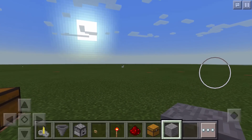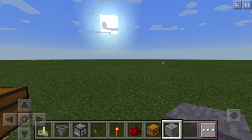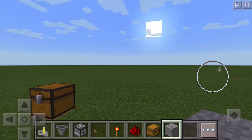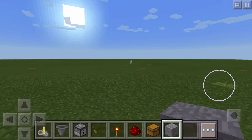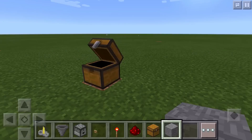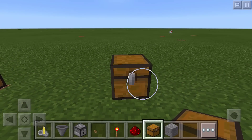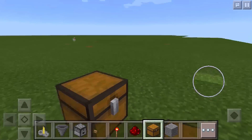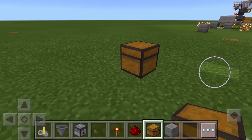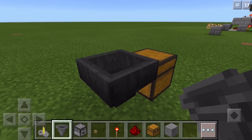First off, we have to realize that this can only be built inside of Pocket Edition. I have this little chest here full of water bottles because those are actually really difficult to get in creative mode. The first thing we're going to have to do is put down the chest that the potions are going to end up being put inside. So we're going to put down the chest and then put a hopper on the back of that.